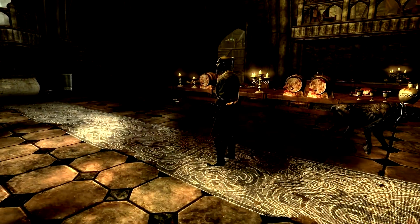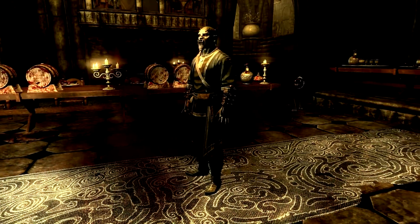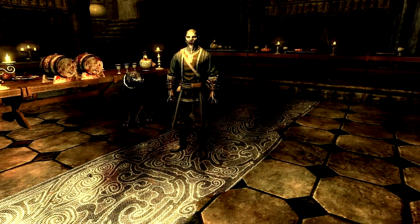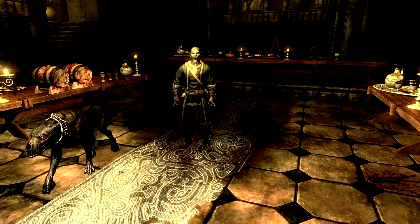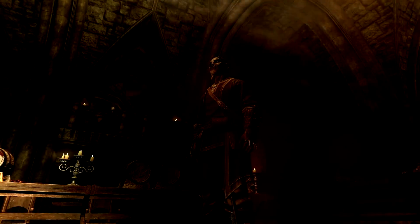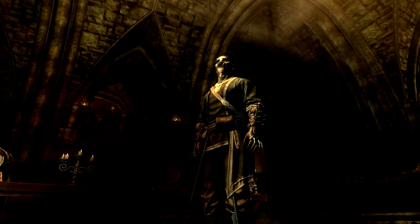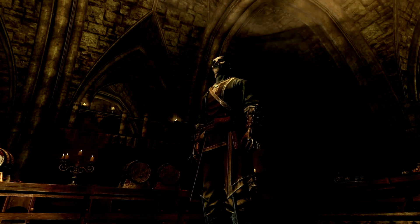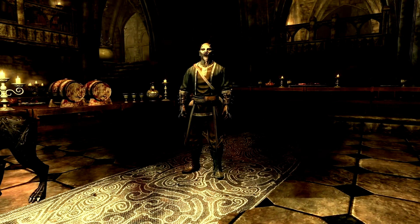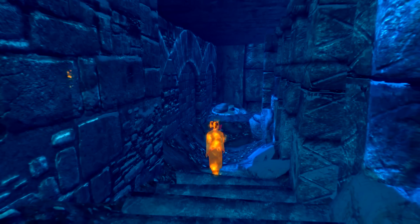If you get hungry enough, blood-like vapors seem to come out of your skin, and people recognize that you are a vampire and start attacking you. The higher the rank vampire you are, the faster that transformation happens. So as a fledgling you can go all the way to starving before people notice you, but as a sire vampire you better keep yourself well fed or you will get noticed.